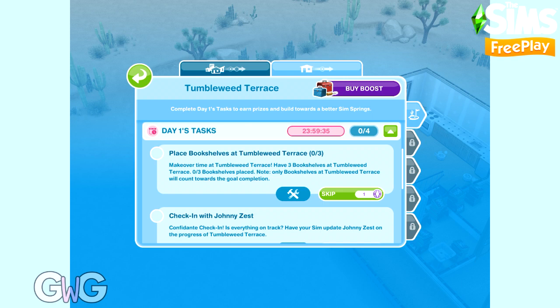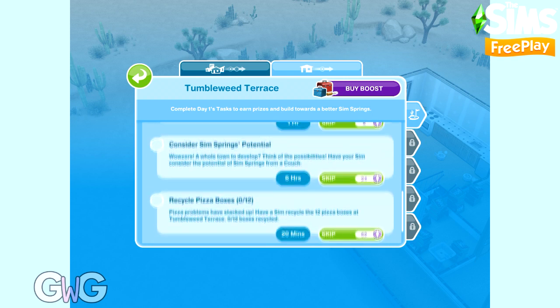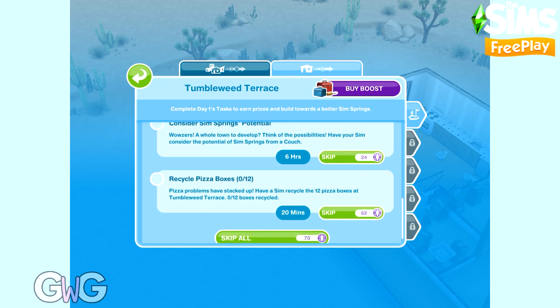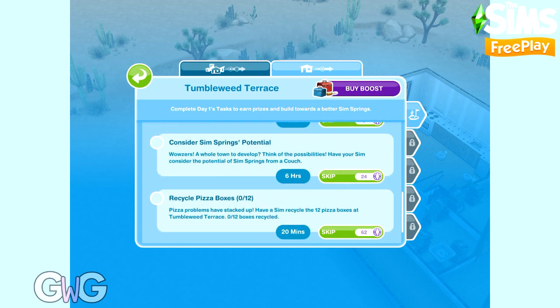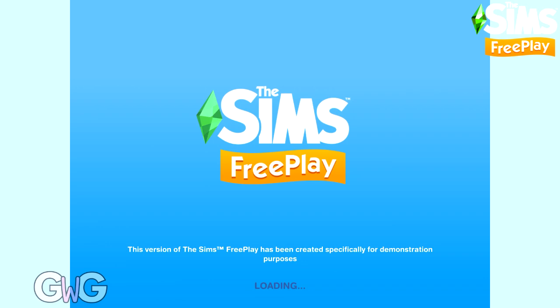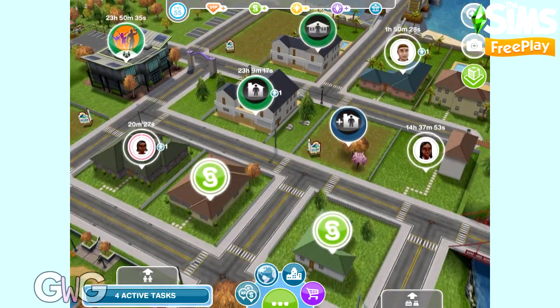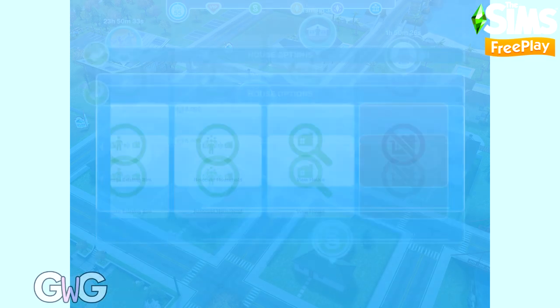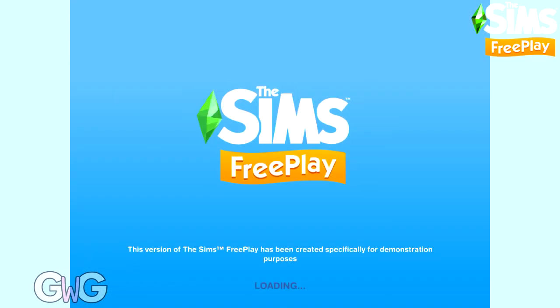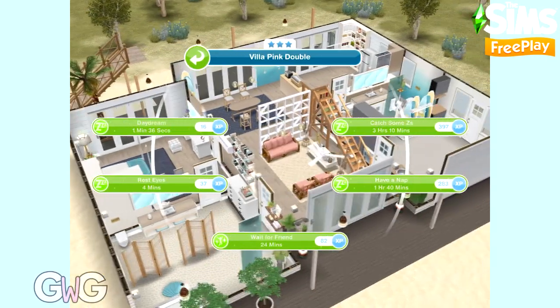The tasks for day one are: place three bookshelves at Tumbleweed Terrace, check in with Johnny's Zest, consider Sims Springs potential using a couch, and recycle 12 pizza boxes. It's important to note that you can only complete these in Sims Springs. Some tasks say you can only complete them at Tumbleweed Terrace, so you must do it there. Read the task carefully — it also tells you exactly how to complete it.